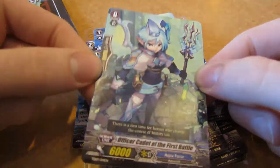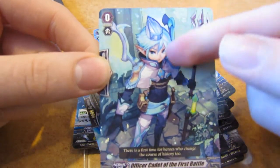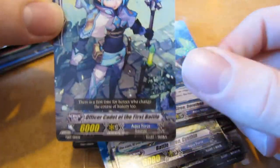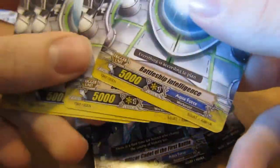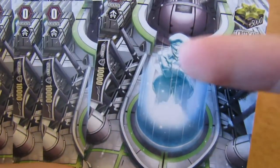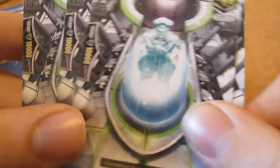Then we have Officer Cadet of the First Battle. He is your starter. He looks really cool with this awesome spear. He's 6k, grade 0. And for the rest of the grade 0 triggers, we have four Battleship Intelligence. He looks really cool — he's like a naval intelligence unit for a battleship. He's your critical trigger.